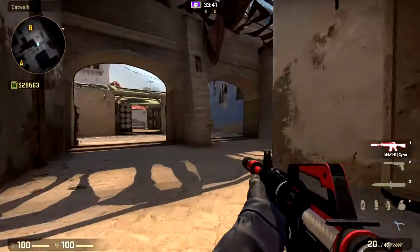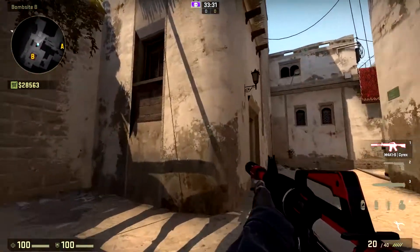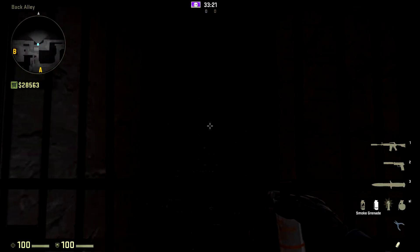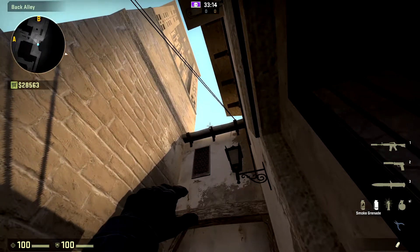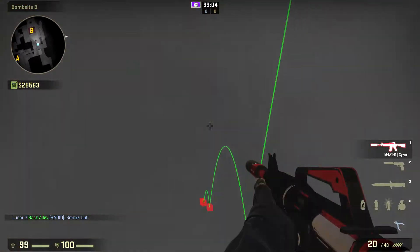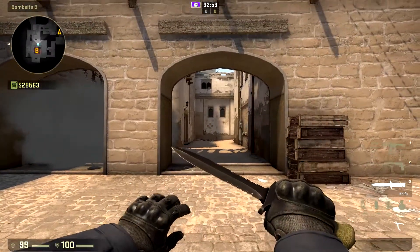The next one I'm going to show you is going to smoke off cat — this little area right here. You do have to be careful when using this smoke though, because CTs will try to use this side of the pillar. One thing that's nice is if they want to peek the first window, they are a little bit more out in the open. For this one, you'll aim with the middle of the decoration in the door, then aim at this middle pillar, jump and throw your smoke. It'll bounce off and land perfectly, smoking this area off. CTs might hide in or behind the smoke, so use it at your own risk. But these are my must-know smokes for Mirage.